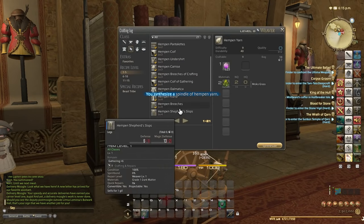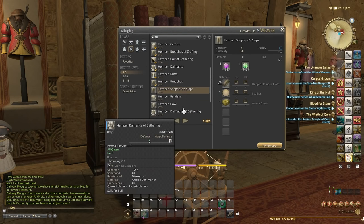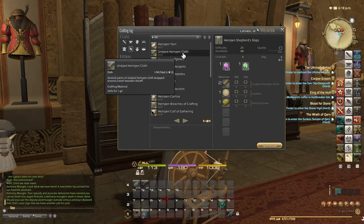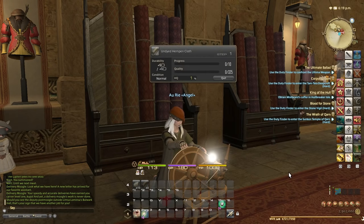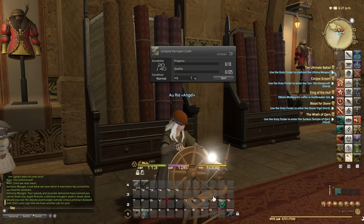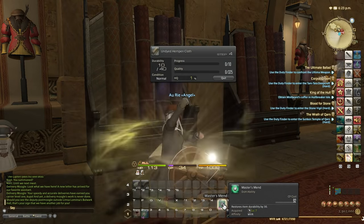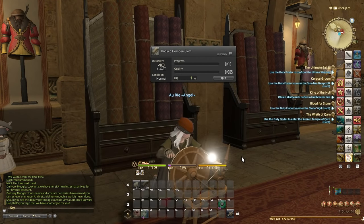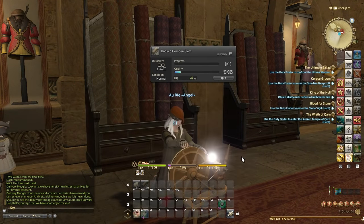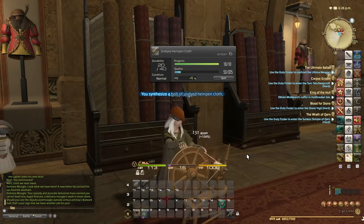Going down the crafting log, I need to make Hampton Shepherd's Slops, which requires two Undyed Hampton Cloths. A lot of this equipment you won't need for your classes, but it's always worth checking on the market board to see if you can sell them and make a profit. If there isn't any profit in it then just vendor them, but if there is a profit then you can make some money — we can see I've made quite a lot of money since yesterday.